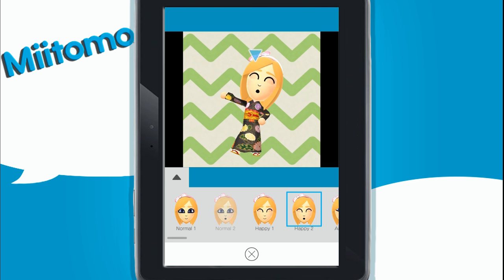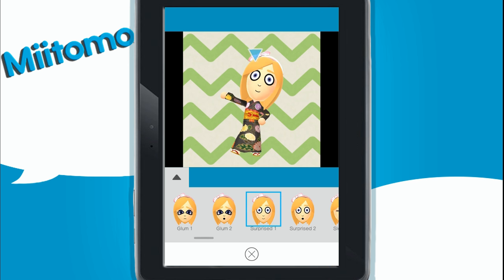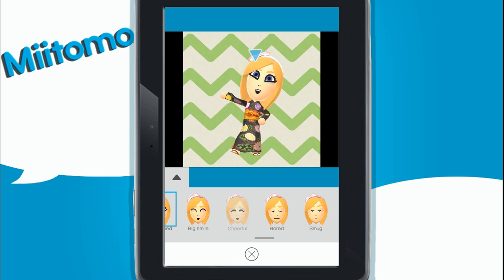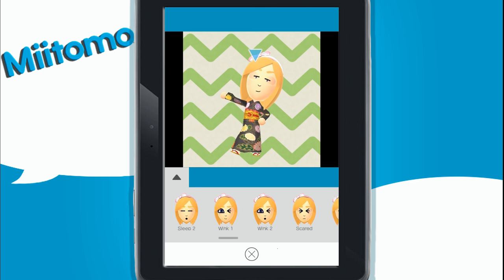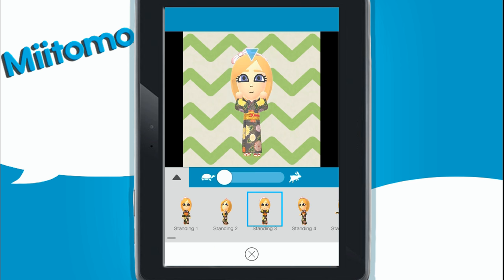One thing I found out, which is really cool, is that you can actually go into the edit mode. Before this, when I first started playing, I just kind of randomized the pictures. But you can actually go into where it says Edit Photo. You can change the expression of your character, and you can actually change what pose they're doing and the background. I know that people are able to upload their Miis onto actual pictures they've taken themselves, but I haven't gotten that advanced in it yet.